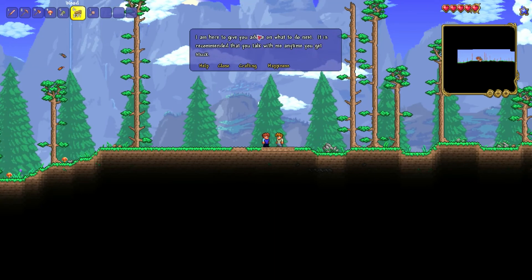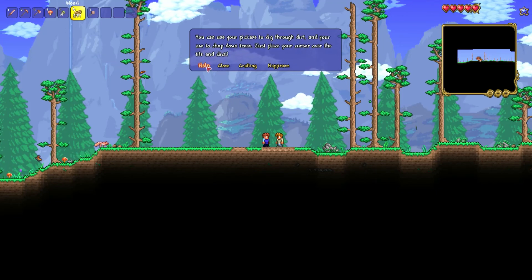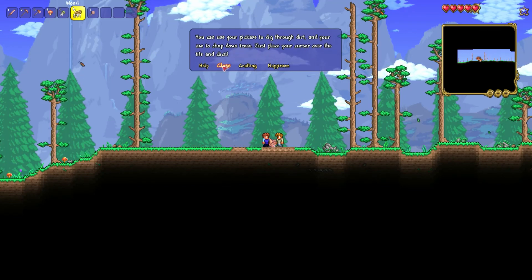The guide says: 'Hello Bradley, I am here to give you advice on what to do next. It is recommended that you talk with me anytime you get stuck. You can use your pickaxe to dig through dirt and your axe to chop down trees — just place your cursor over the tile and click.'